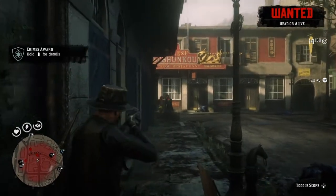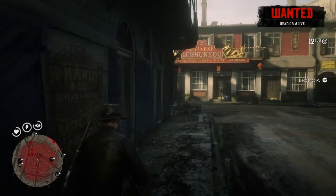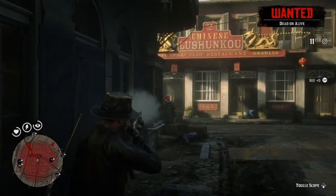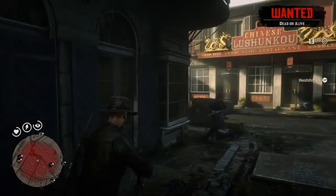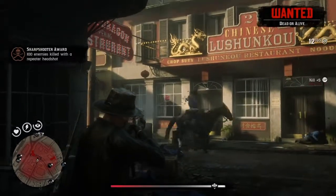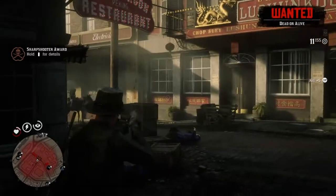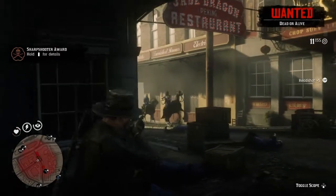As you can see, I got one that said survive 10 minutes while wanted — you will also get wanted awards while doing this, as well as getting some headshots. Right here I am about to receive an award for getting 100 headshots with a repeater. I only have 900 more headshots to go with my repeater, and then I get gold for that.